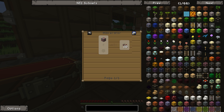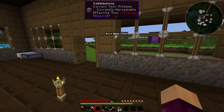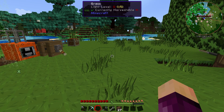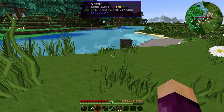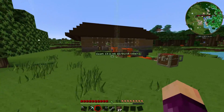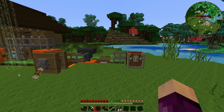Redstone can go through the macerator, but after that we have to use the hammer on it and then drop it in water. So we could try and figure out a system for that — maybe an aqueous accumulator sending water to a cauldron, then maybe a dropper dropping items in, and a vacuum hopper picking them up. We'll figure something out, but that's not what I want to do today.